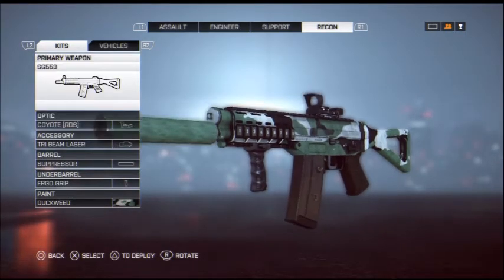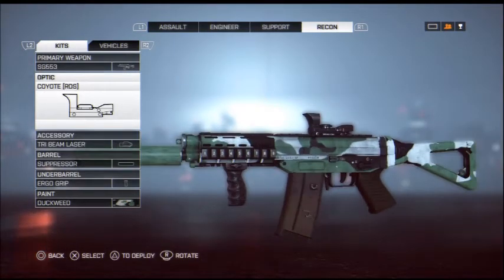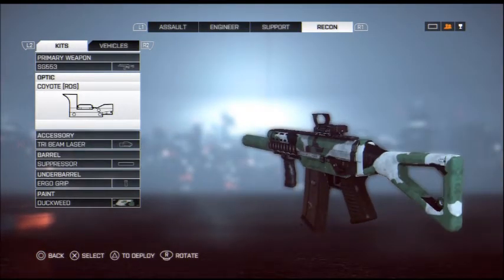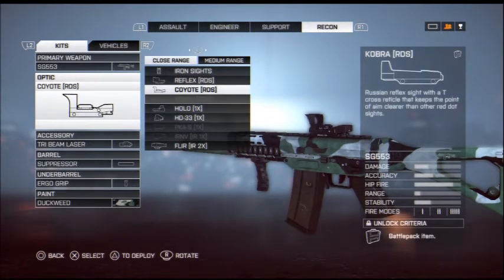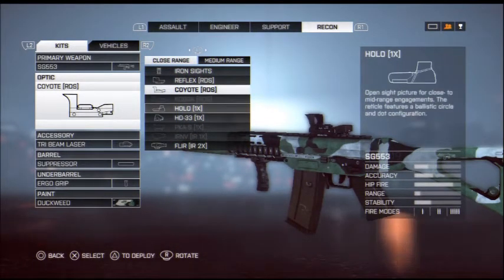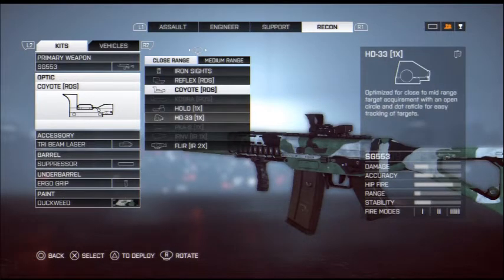I'm going to show you why it's accurate. You're going to have the Coyote Red Dot Sight. The reason why it's better compared to other red dot sights is because the Cobra has the T-sign, and the Holographic is for LMGs — for those guns where the reticle goes all the way around the screen. That's what the Holographic sight is there for.